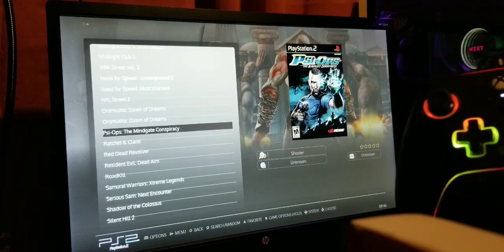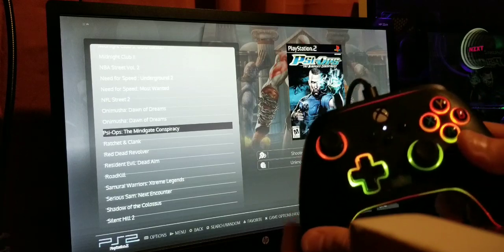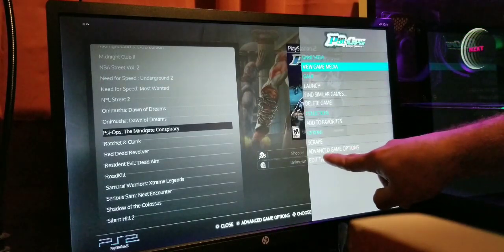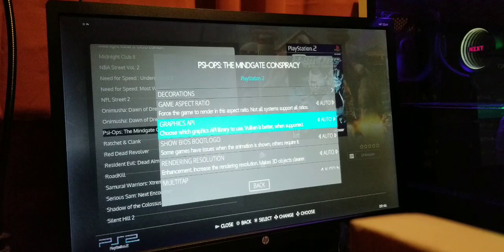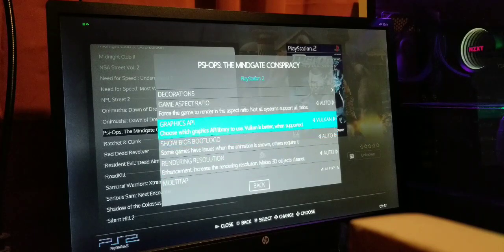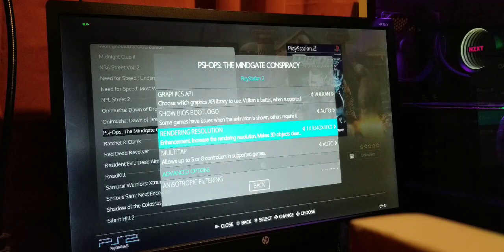Say we're in PlayStation 2 and we're trying to run Psy-Ops: The Mindgate Conspiracy at two times resolution — the default I have set — and it's just not pushing enough frames. Instead of pressing A to load the game, hold A and that brings up a little menu. Scroll down to Advanced Game Options — this is pretty much telling the emulator how you want it to emulate. For Graphics API, I would always keep it on Vulkan. When Batocera implemented Vulkan it's a wonderful back end for PS2 emulation.